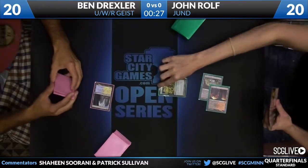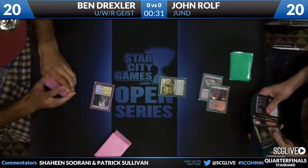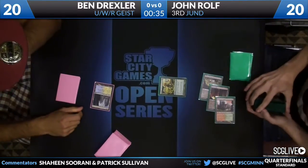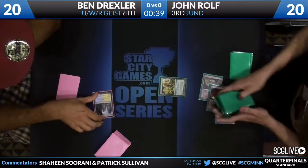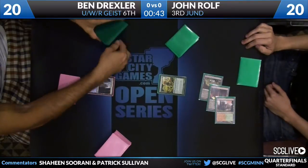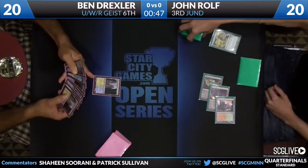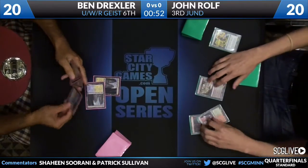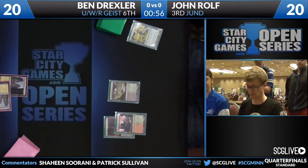He's thinking about what land to get here. A lot of times people will Farseek and just grab a land out and sort of know what they want. I like looking at the hand and making sure you grab the right one. It's actually a little bit tricky with these Jund decks because they have Mizzium Mortars, Garruk Relentless, and possibly a double-black spell. These Farseeks are pretty tricky because the deck is fairly color intensive — the triple-green Planeswalker going with the triple-red wrath effect is pretty tricky to get.